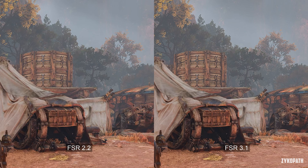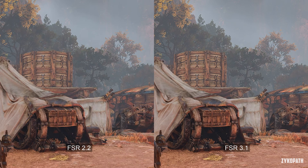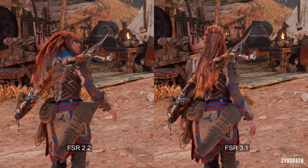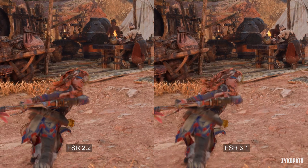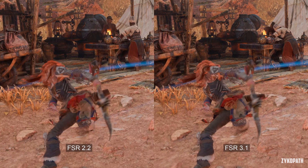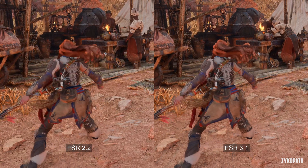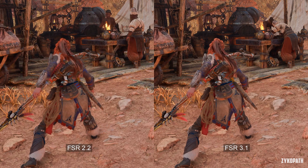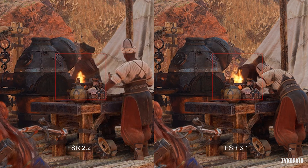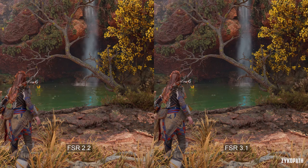Comparing the previous FSR 2.2 upscaler to the new FSR 3.1 using the Quality option at 1440p, it appears to get rid of lots of shimmering around both static and moving objects — a very welcome improvement. The rough shimmering, pixelization, and artifacting is heavily reduced around Aloy when she moves. It's not perfect, but it's an improvement. Some particle effects like small fire no longer have that visible pixelated look, which was one of the most negative aspects of FSR previously.